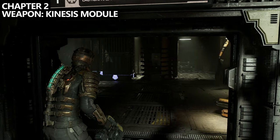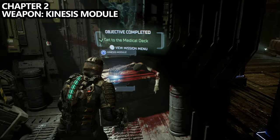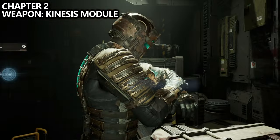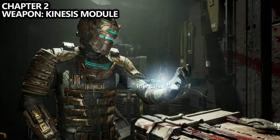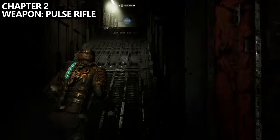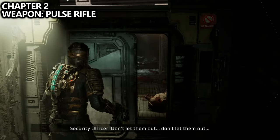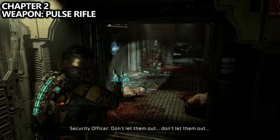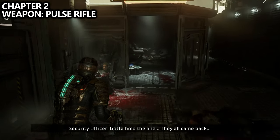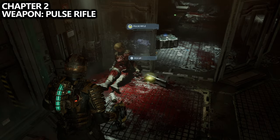This is Chapter 2. Right at the very beginning, we will unlock the Kinesis module, which is required for progression of the game. Just after earning your Kinesis module and moving some blocks aside to gain access to the hallway, walk through the door. Directly in front of you, you'll find a security officer who will drop your second weapon, known as the Pulse Rifle. Make sure you pick it up off the ground before moving on.